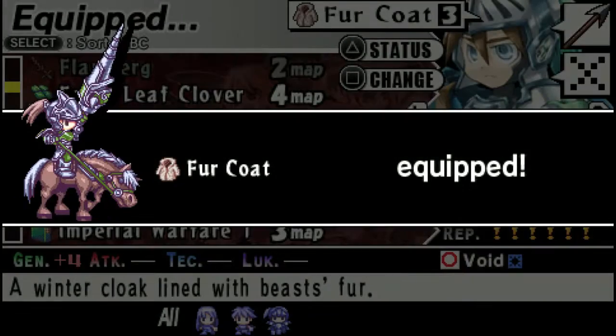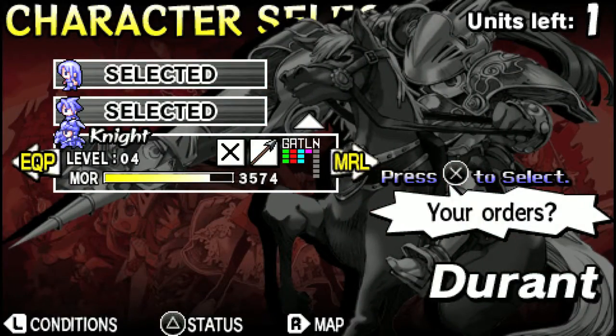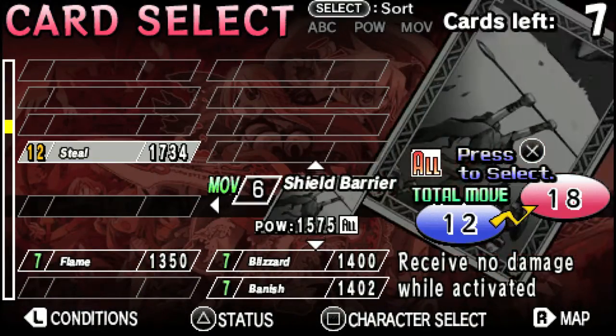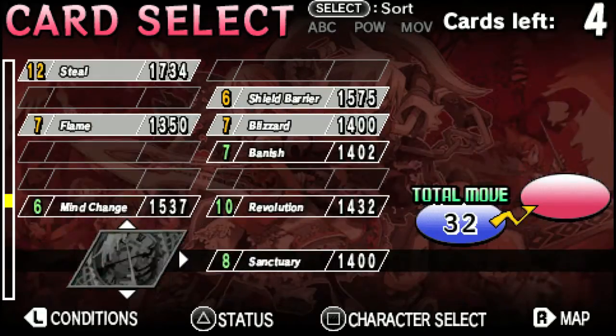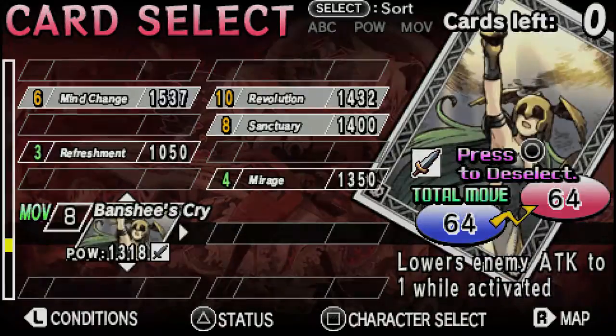First order of business, put the fur coat on Durant — he'll need it later. You'll see why later. As far as cards, take whatever is strong and decent movement. Take the Flame, Rev — should be fine.